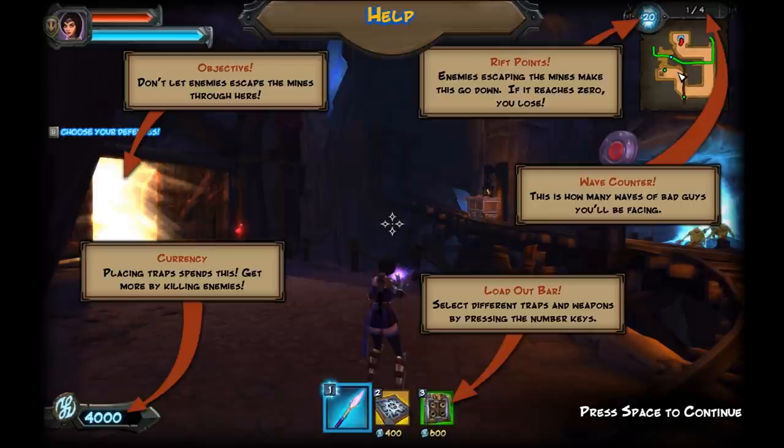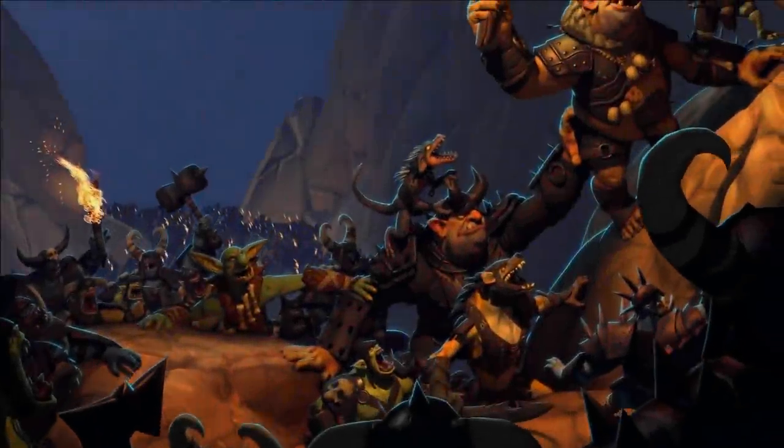Don't let your enemies escape through the mines. And then there's our currency, rift points, wave counter, and our loadout bar. I think I got everything down. By the way, I'm someone who doesn't usually look up instructions — I like to figure the game out as I go. So there is a chance I'll completely fail at this game.